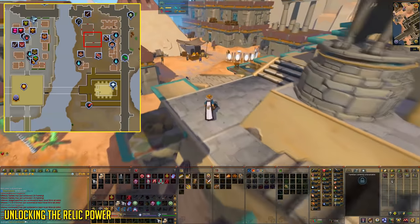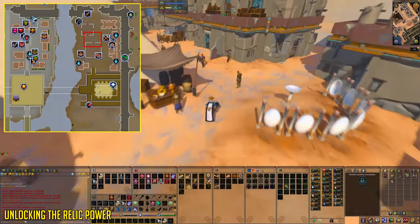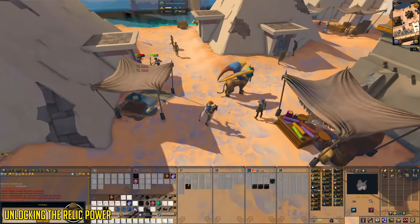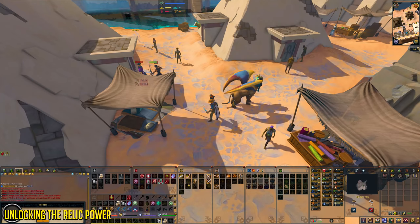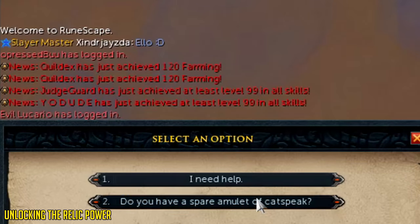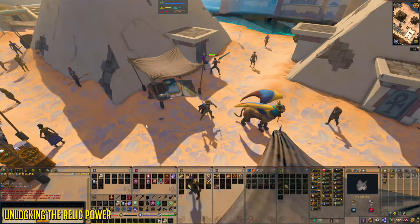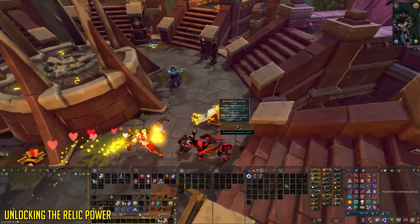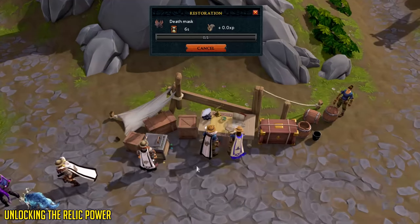You can see the location of the Sphinx on screen. Once you're talking to the Sphinx, be sure to choose the second chat option when you get the set of options — that being 'do you have a spare amulet of Catspeak.' After you've acquired this amulet, all you need to do is get a death mask from the level 99 Archaeology location at the Orthen dig site and restore this artifact.